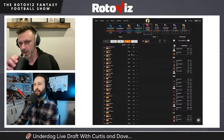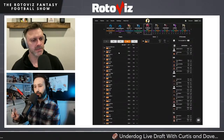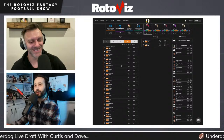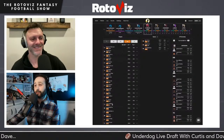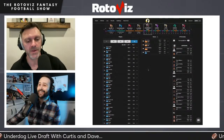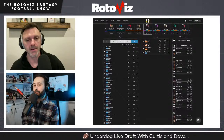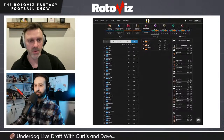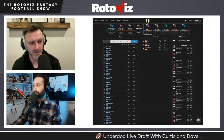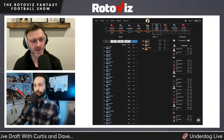Dave also sees some merit in Dortch and is intrigued by Alan Lazard given his Aaron Rodgers connection, though Lazard burned people last year when Rodgers got hurt. At tight end, brevin Jordan has appeal with CJ Stroud and the 11-personnel factory in Houston. Jelani Woods and the Colts are heavily rumored to target Brock Bowers, which would kill Woods's value. The discussion narrows to Pierce plus one of Dortch, Luke McAfee, or Brevin Jordan.